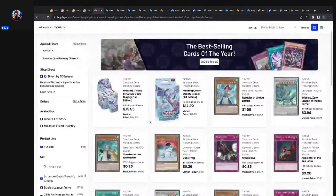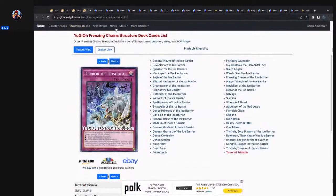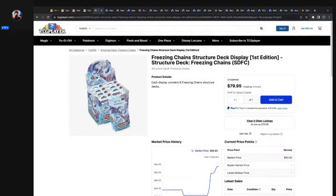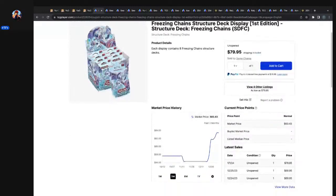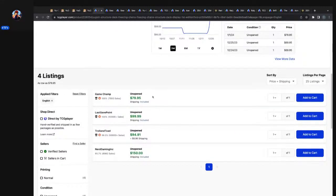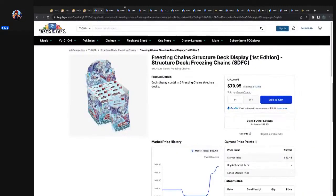Let's reverse engineer this and go back to Structure Deck Freezing Chains — what are we looking at for displays? $80 bucks. This is what — three or four years old? It came out in 2021, so we're at the beginning of 2024, that makes it four years old. $80 bucks, same price as the sets that came out just last year — Trap Tricks, Crimson King, Fire King. So from that comparison, I'd say this one is a deal before it hits $100.